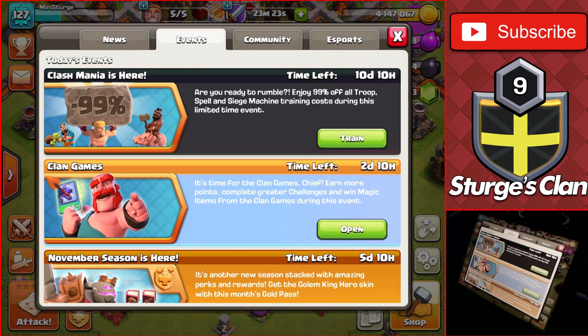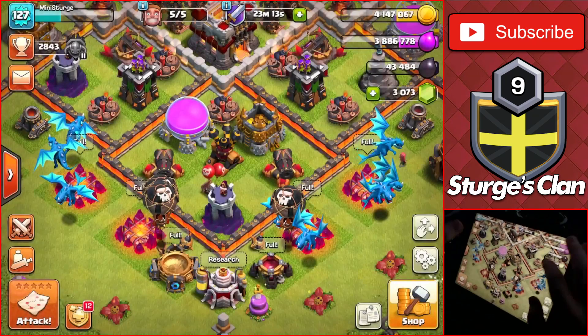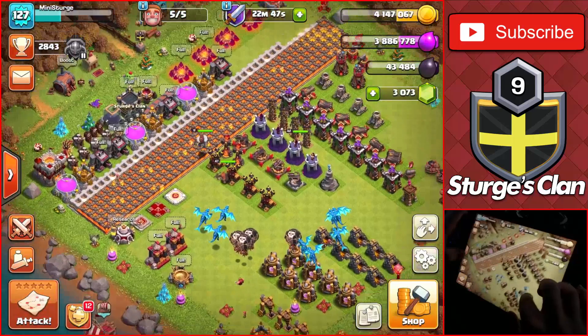The reason for that is because of the new event inside the event tab — all the troops in the game, even the spells and the siege machines, are 99% off. So this army is basically free. It costs around 3,000 to 3,200 elixir and two dark elixir, so we're going to be using it to get a ton of loot and get the five builders and the laboratory going.